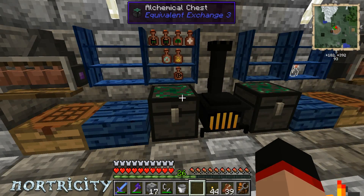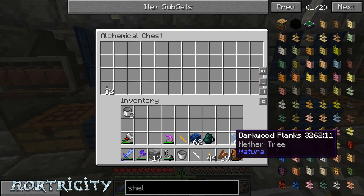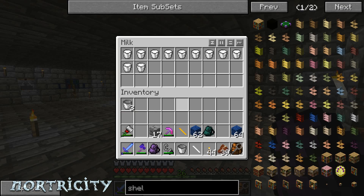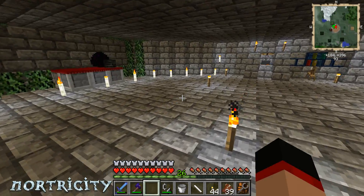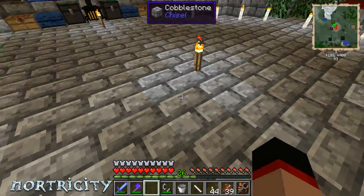I've also put these alchemical chests in to hold some of my stuff. I ended up getting quite a bit of milk, so I'll need that later on to start making sleeping potions.